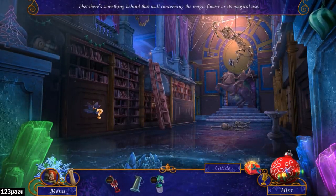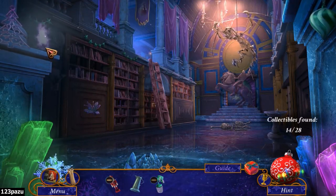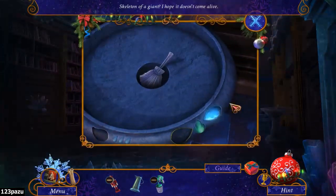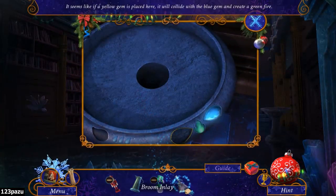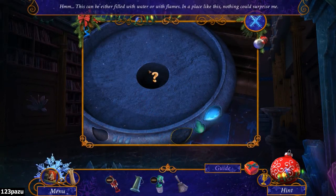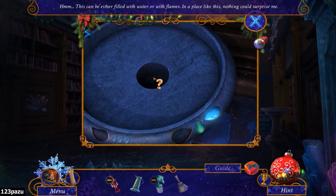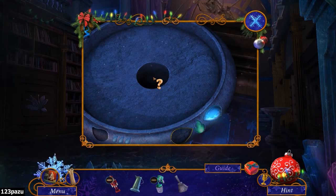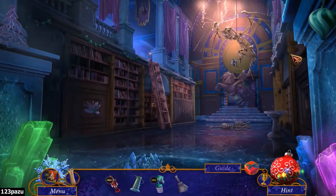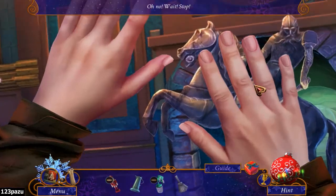I bet there's something behind that wall concerning the magic flower or its magical use. Maybe it's a portal? A magic portal. Very tiny broom, it's so tiny. Seems like a yellow gem placed here. This can be either filled with water or with flames. In a place like this, nothing could surprise me. The spherum. Whoa!